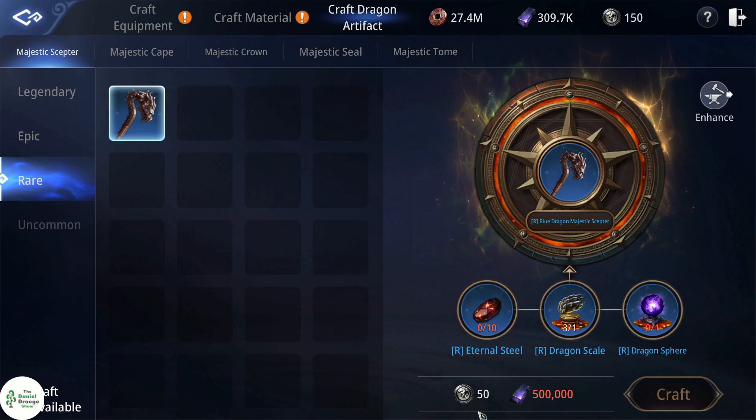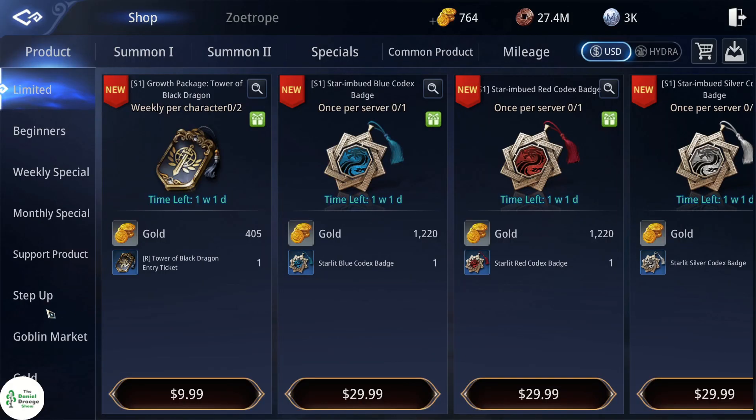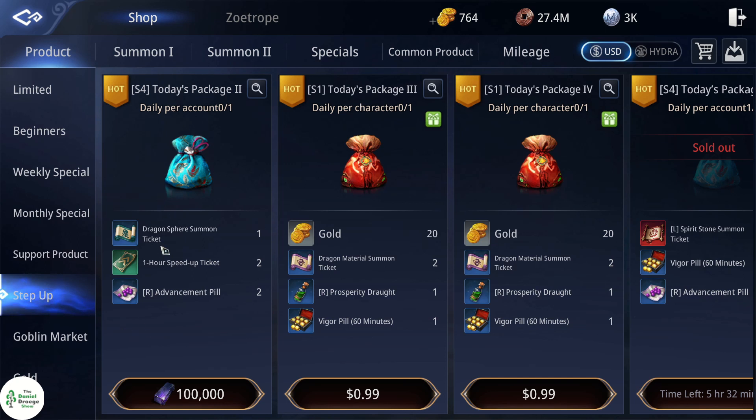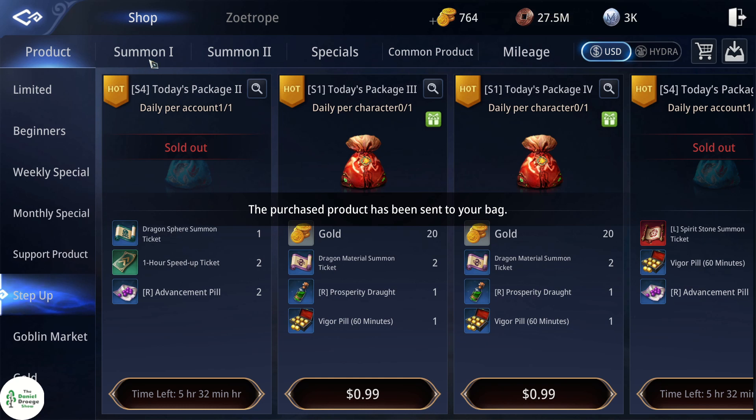The dragon artifact of the matter is that these are very expensive if crafted incorrectly. For starters, you're going to need a dragon nut which can only be bought in the step up section for 100,000 dark steel, only after buying the 60,000 worth of stuff in front of it.